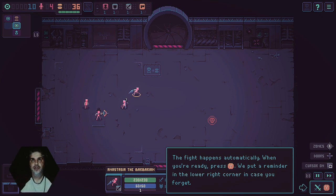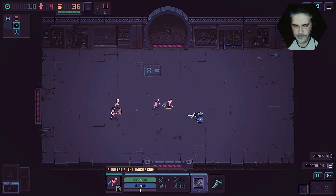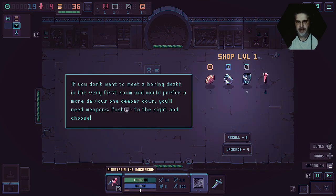The fight happens automatically. When you're ready press Y — they put a reminder in the lower right corner in case you forgot. All right, let's go to top right with the camera — oh no, that's covering something else now. I don't know... press Y. What was that? Was that a Dalek?